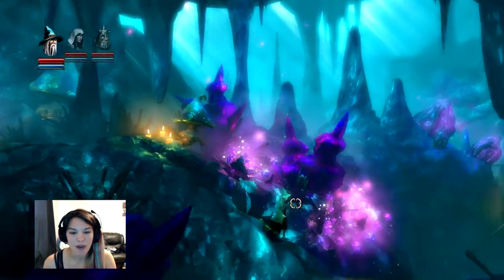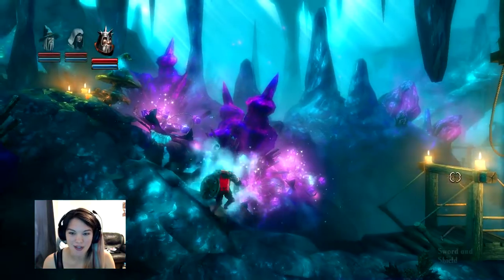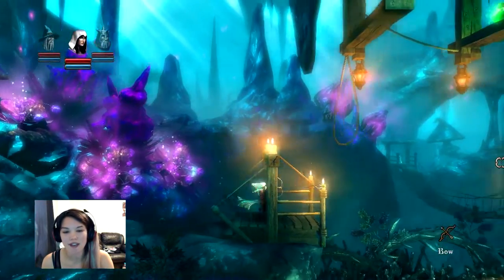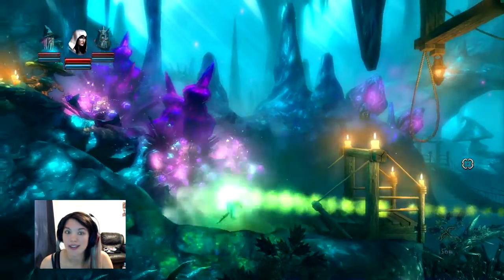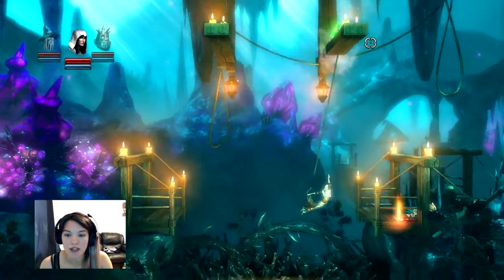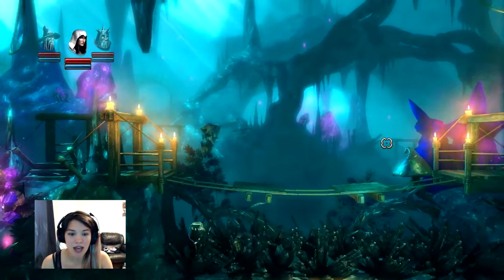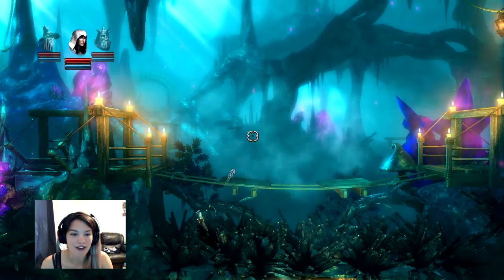So where we left off last time — as everyone kind of knows, I've been more or less ignoring the storyline, which isn't the greatest way to do things, but the dialogue options are quite lengthy and I'm not able to talk while I listen. It's a skill I don't have. But as I understand it, we're still looking for the Trine, which is some kind of magical artifact.